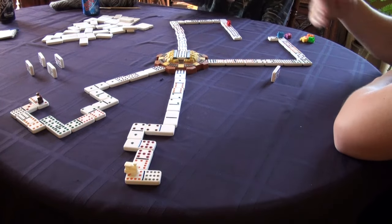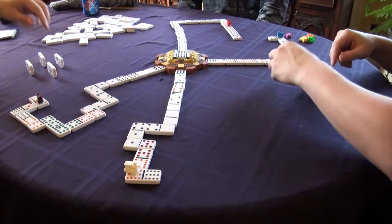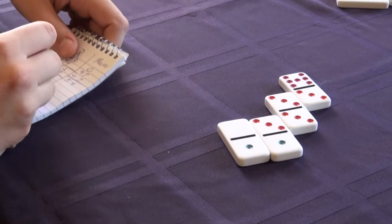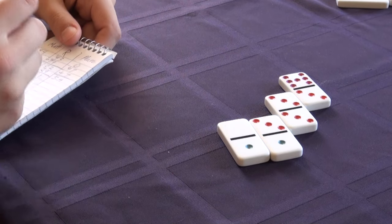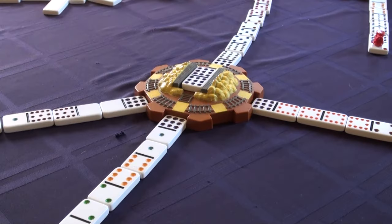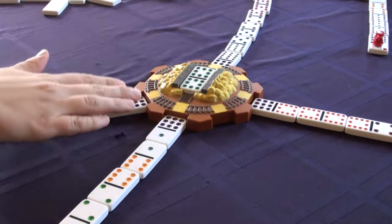The round ends as soon as somebody gets rid of all of their dominoes. When this happens, everyone with remaining dominoes counts the pips in all of their dominoes and adds up that score. Once the scores have been recorded, the next round begins by replacing the middle domino with the next lower double.